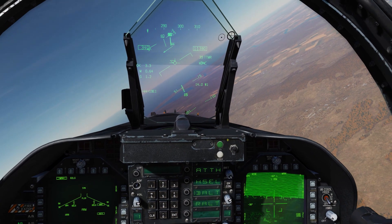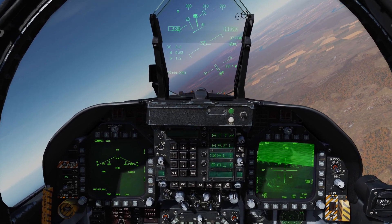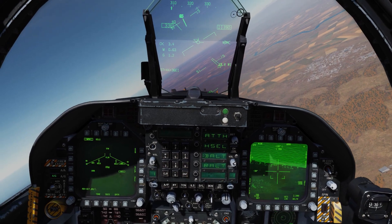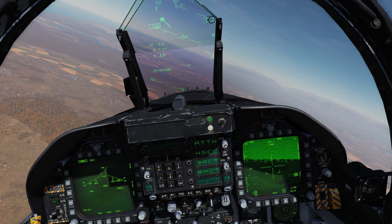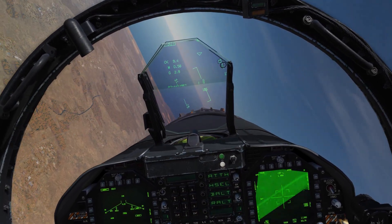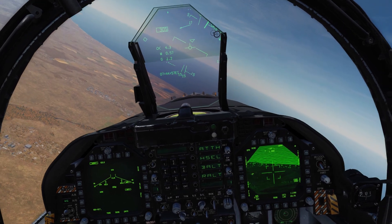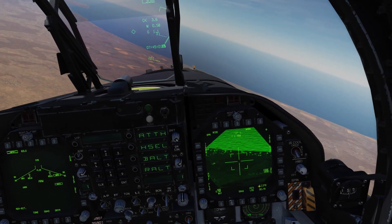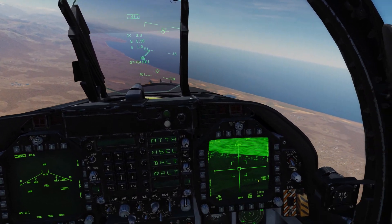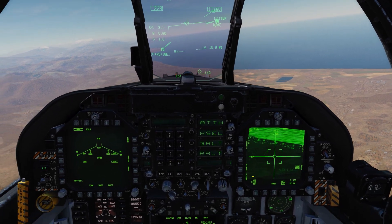Now that we're all set, we call Apollo: 'Talon 1, Spartan 1, on station, AGM-65 times 2, ready for tasking — do you have a target available?' Apollo responds: 'Talon 1, Spartan 1, target identified, ready to laze.' We turn inbound and report: 'Talon 1 at IP, ready for designation.' Apollo replies: 'Laser on.' We hit the LSS button and it immediately finds the target — sometimes it takes a few sweeps. If it's not catching, try caging and re-caging back into the target area.